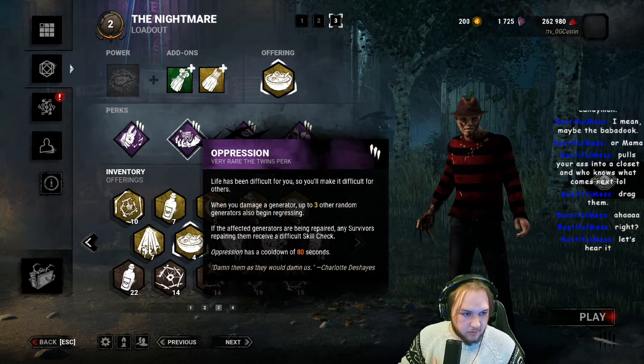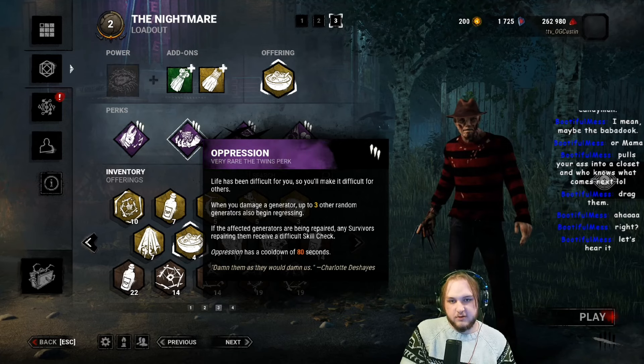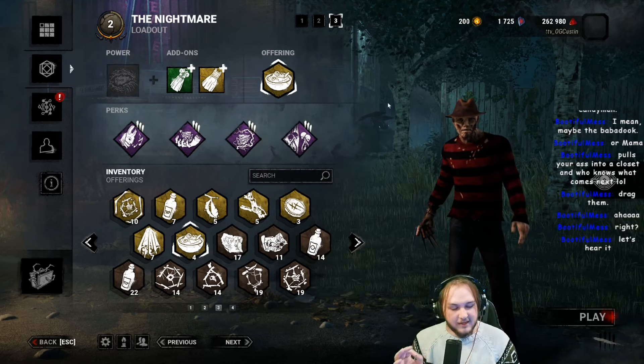That combined with Oppression — where when you kick a gen, up to three other generators get a difficult skill check — and Overcharge, where when you kick a gen, the next person to touch it is faced with a difficult skill check. It's glorious.